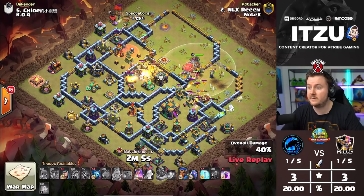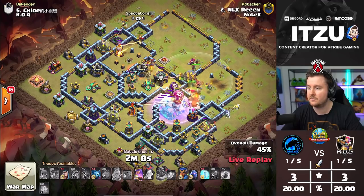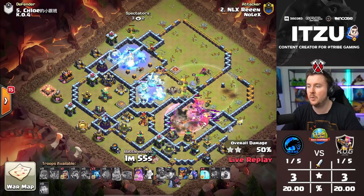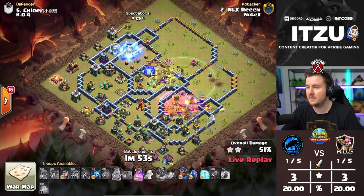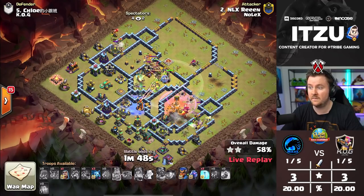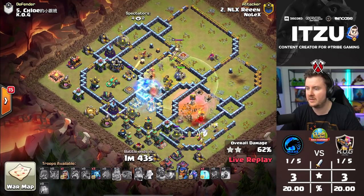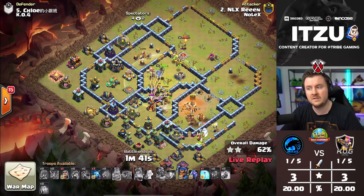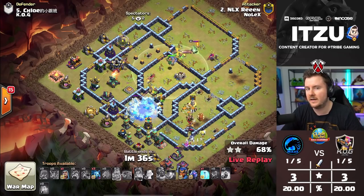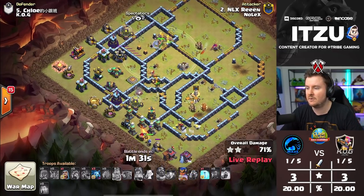The hound came out, which is not great for him. The blimp is flying — is it going to connect? Yes, it reaches the Town Hall. We've seen so many Town Hall blimp baits, so it's always important to watch if it actually connects — and it does here. Four red mines in the core, but the Inferno Dragons are taking down the back end. He still has the Royal Champion with a couple of freezes. This base has so many multi-Inferno Towers, so skeleton spells aren't as efficient as freezes — and it's looking really good.